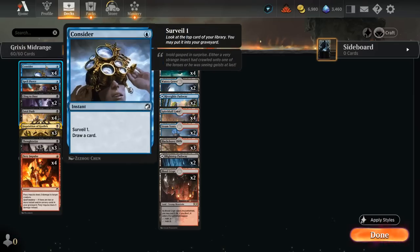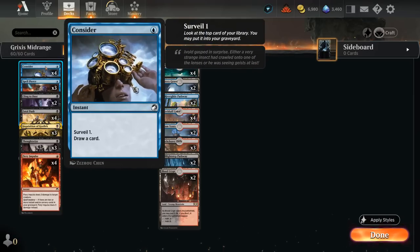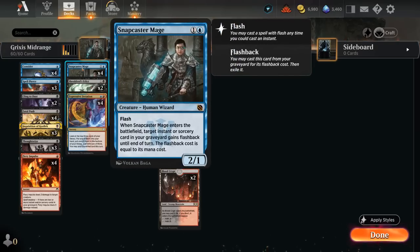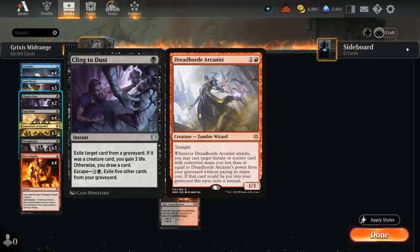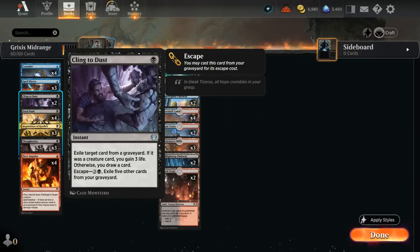We also have a cheap cantrip at one mana with four copies of Consider — it can Surveil one and then draw a card. Surveiling puts additional cards in the graveyard, which can be helpful for Snapcaster Mage, and can also put additional cards in the graveyard to escape Cling to Dust, which is our final one-drop. Another instant we can easily flash back with Snapcaster, it gives us some main-deck graveyard hate. It's quite valuable against graveyard combo decks, but even against something like Blue-Red Wizards with four Arcanists, we can exile a spell before Arcanist gets to flash it back, and also gain a bit of life against aggressive decks. The escape in the late game gives us another card draw engine.